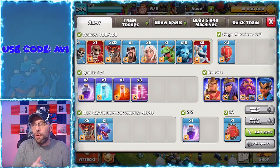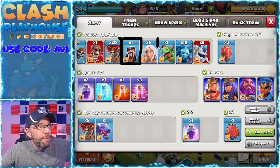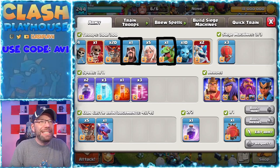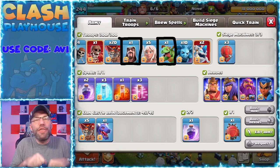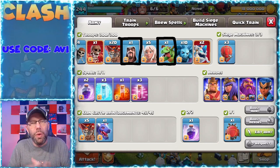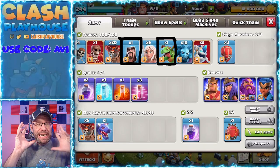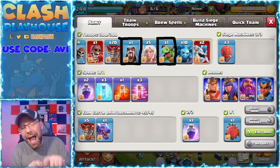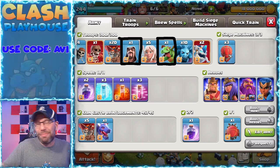Let's talk about the funneling troops for this army. You have a wizard, which is a funneling troop, and you have a baby dragon, which is a funneling troop. But we didn't talk about the supreme funneler. Somebody said the king is worthless — the king is not worthless. The king is the garbage man, the trash man. He clears that trash for you. You put him down and you don't have to worry about it. The king will clear the trash and make a super duper funnel for you. I highly recommend getting this out of your head that the king needs to do something more than just clearing trash. For Queen Charge Lalo, that is the focus of the king — although I'll show you a replay where it turned into a king charge and I ended up getting a triple with a King Charge Lalo.